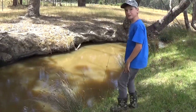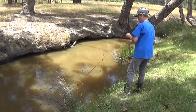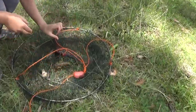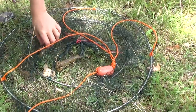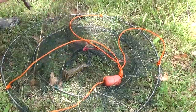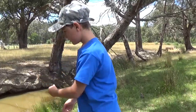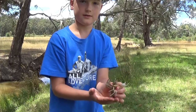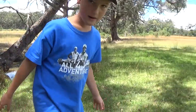I'm just going to check this drop net, see if we can get any yabbies. Three of them — they're little, but... Oh, that one has eggs. Does it? No, it doesn't. Too small. Look at that colour — haven't seen that one. We need bigger ones, we need the mamas.